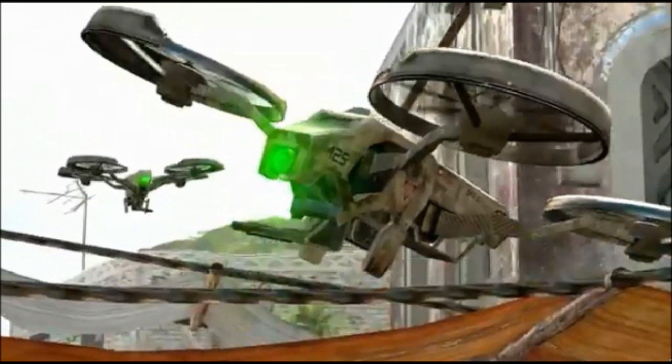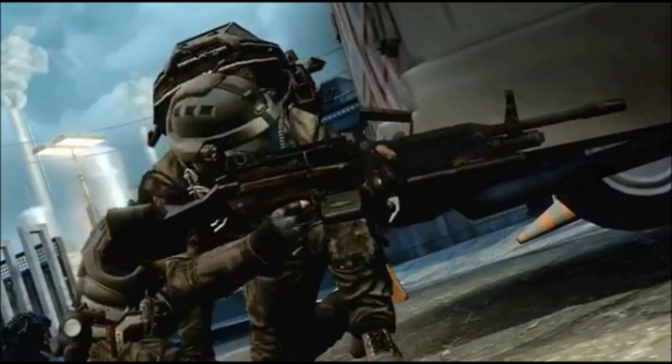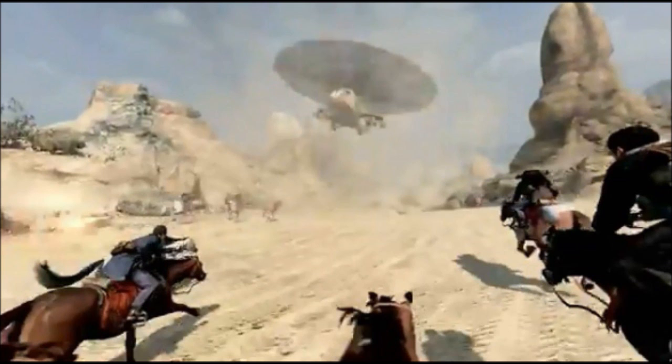Okay, this is the quad rotor. We saw this in a little picture on the Activision website when they released it. It looks like a really cool killstreak, I'm really enjoying this one — gonna find that amazing. Okay, this looks like the MT-40 from Modern Warfare 2, it was a light machine gun. I really enjoyed it, we'll see if they're gonna bring that back.